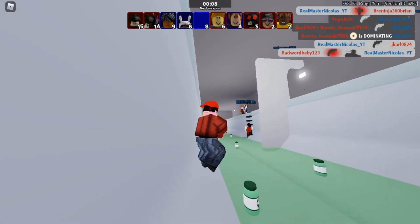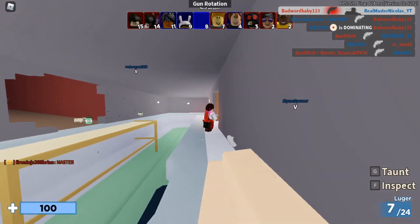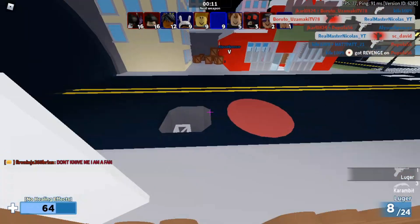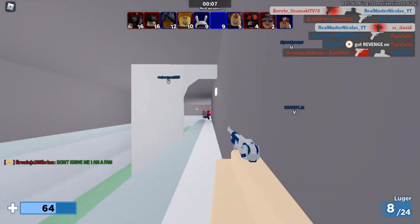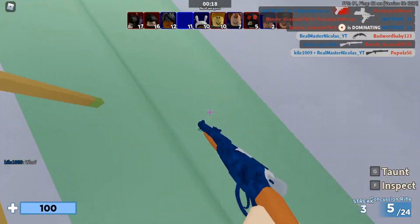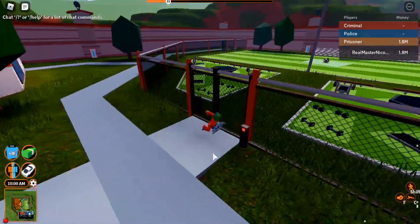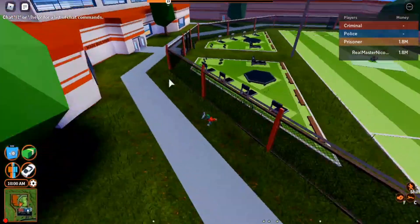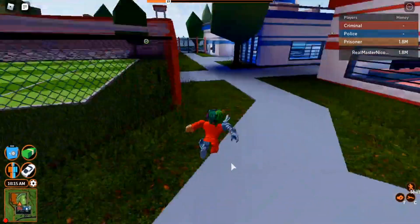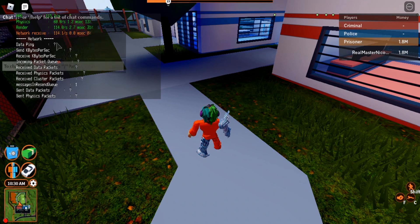We can also test another game. The FPS won't really drop as much — it depends on what game you're playing. Now we're in Jailbreak. With the new lighting update coming, let's see the FPS here. The textures are all gone except for the ground for some reason, and the animations are gone too because we moved those files. We'll press Shift+F5 to check.